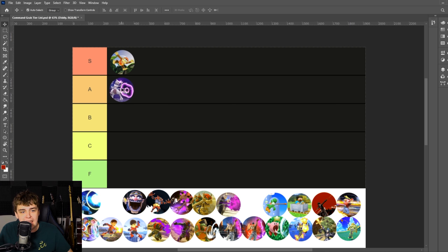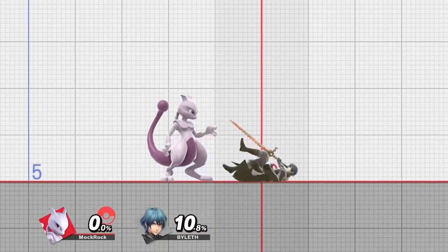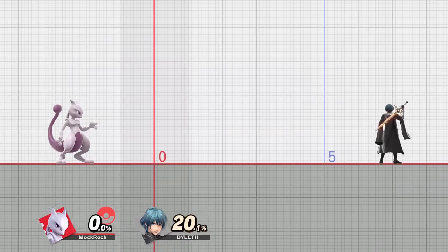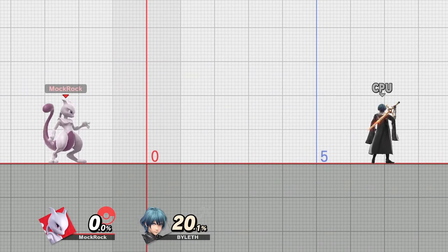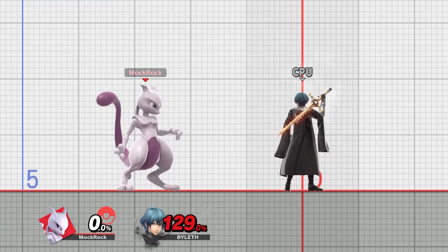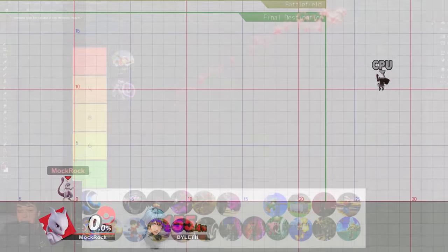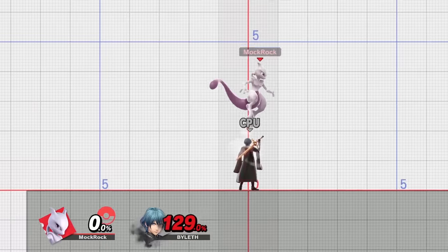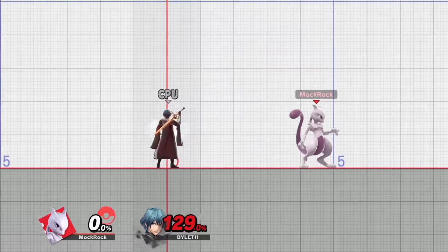Mewtwo goes in A tier. Purely as a grab, it's a little underwhelming — the flip-around effect doesn't have any true follow-ups, doesn't do that much damage, and the range is pretty good but that's about it. However, when looking at its other uses, things get really interesting. It's an anti-projectile move and a pretty good one, but the aerial use is especially notable: great for pressuring opponents on platforms or while on the ledge, and it kill confirms into forward air at high percents against basically the entire roster. The air stall also gives nice recovery mixups.